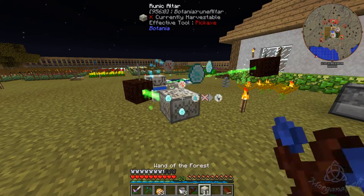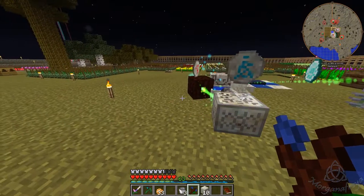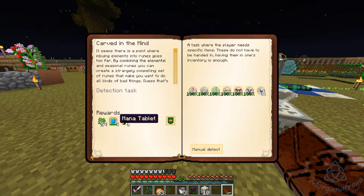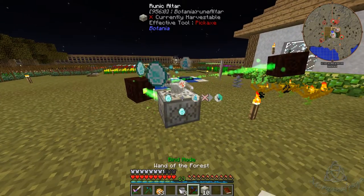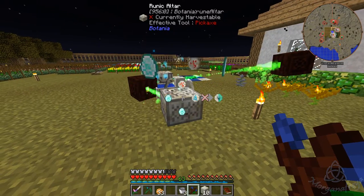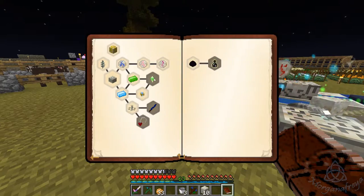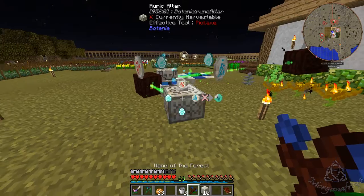Alright, one last one, which is Pride, so we need summer and fire — there's fire and summer. Alright, last two and that. And then what do we get from that? Strong essence, four mana tablets, and twenty-four floral fertilizer — that is not a bad haul!